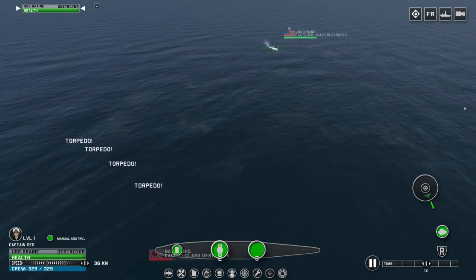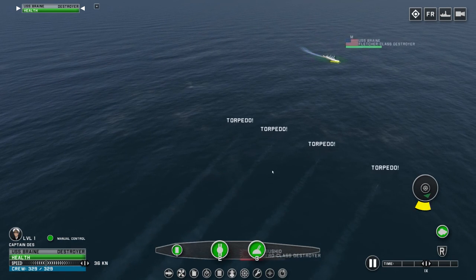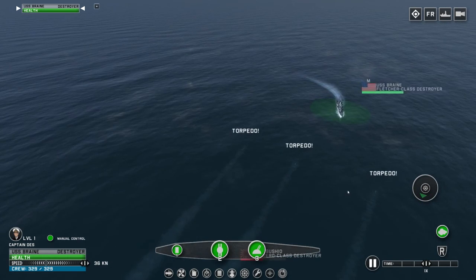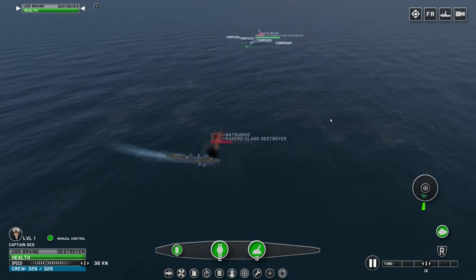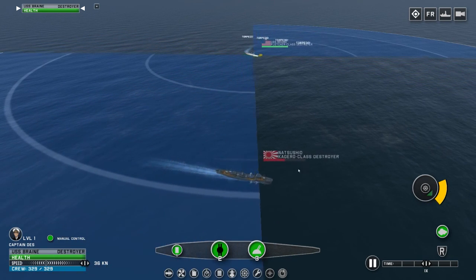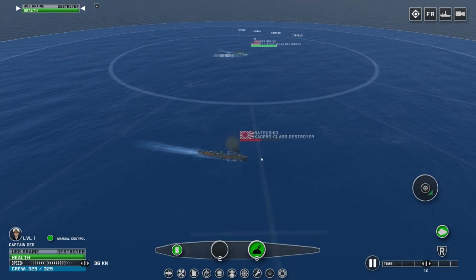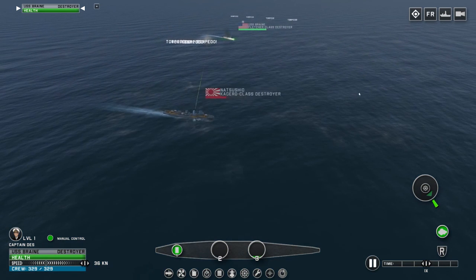He just fired a bunch of torpedoes at me. I'm not going to be able to dodge them — let's see if I can go in between them. This is going to be super close. Yes, successfully dodged the torpedoes! Let's fire some torpedoes back. Turn my ship and fire in that direction. I don't think I aimed far enough, so that's not going to hit, but we can take them out with just normal cannons.